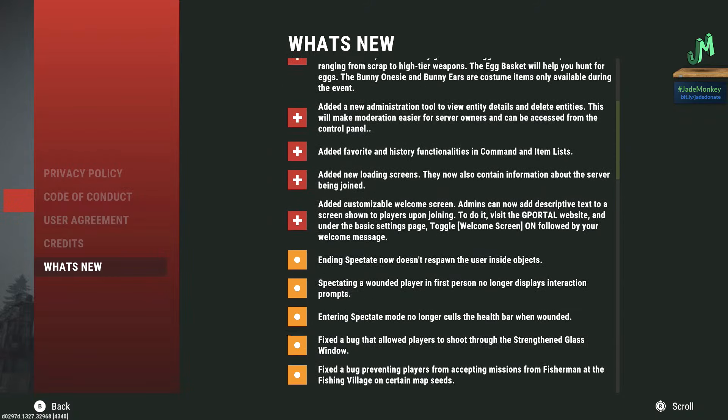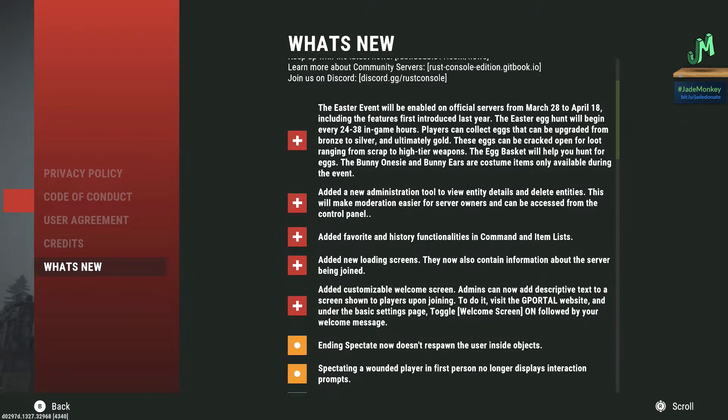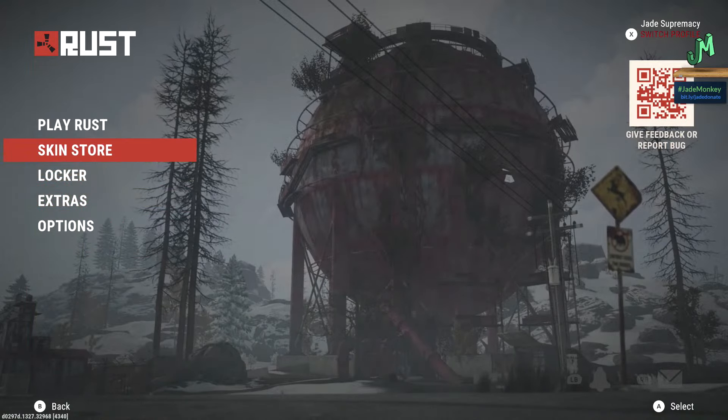So we do have our server up and running, the J2X Solo Duo Trio. We have all BPs unlocked, we have recyclers, and then we have our anti-cheat up and running. If you want VIP, just go to the channel membership, and then look under my community tab for the members-only post, and then just reply there for that.